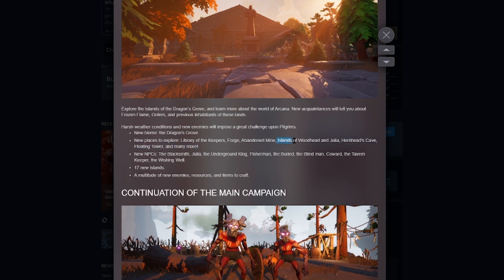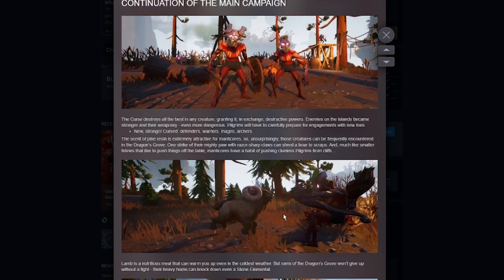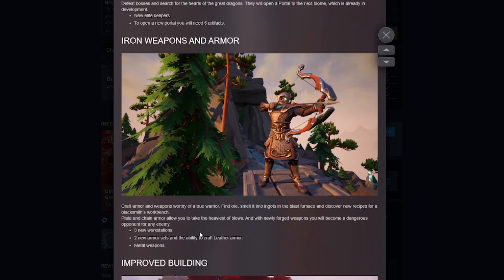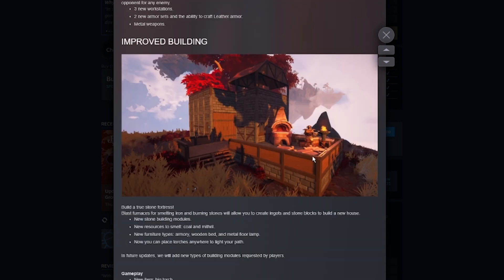Hopefully you actually use these caves to mine. They added 17 islands in total, so it looks like we got somewhat new enemy types, a new elite keeper, and to open this new portal you'll need the new five artifacts. The iron weapons and armor — but now we have access to it, we have access to the stone. Thank god, because this is what I wanted to build my house out of, so now I'm actually probably going to have a house.